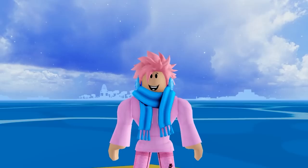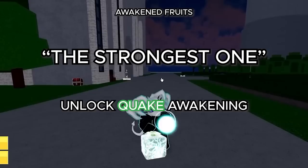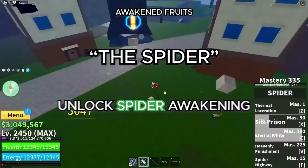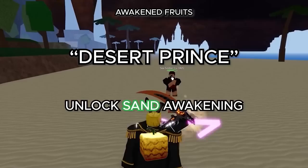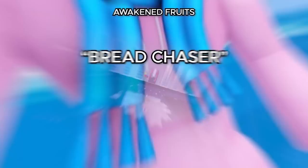Moving on to Awakened Fruits titles: Flame Fist by awakening Flame Fruit; Ice Queen and Ice King by awakening the Ice Fruit; The Strongest One by awakening Quake Fruit; The First Light by awakening Light Fruit; Dark Lord by awakening Dark Fruit; Spider by awakening Spider Fruit; Thunder God by awakening Rumble Fruit; Red Dog by awakening Magma; Colossal God by awakening Buddha — fitting since your transformation gets much bigger; Desert Prince from Sand Fruit; Phoenix from Phoenix Fruit; and Bread Chaser by completely awakening the Dough Fruit.